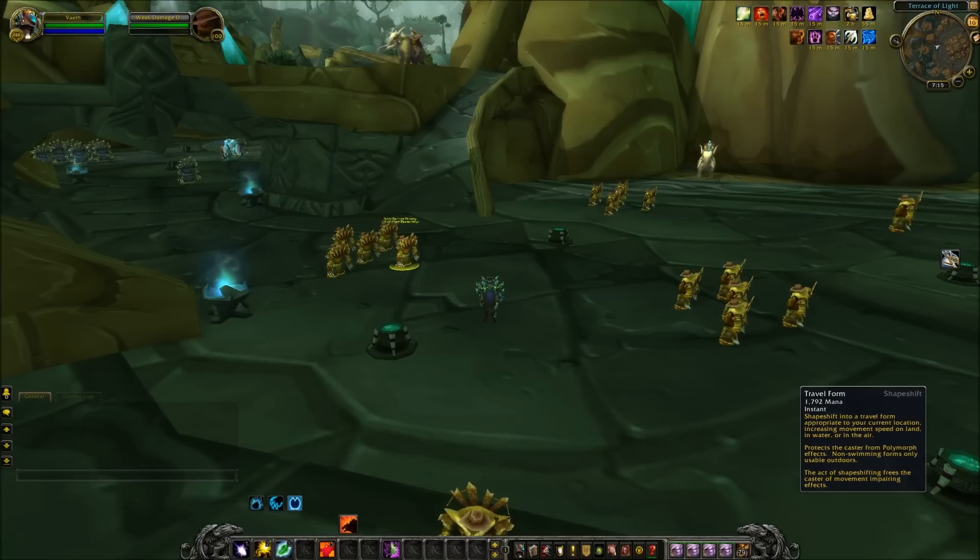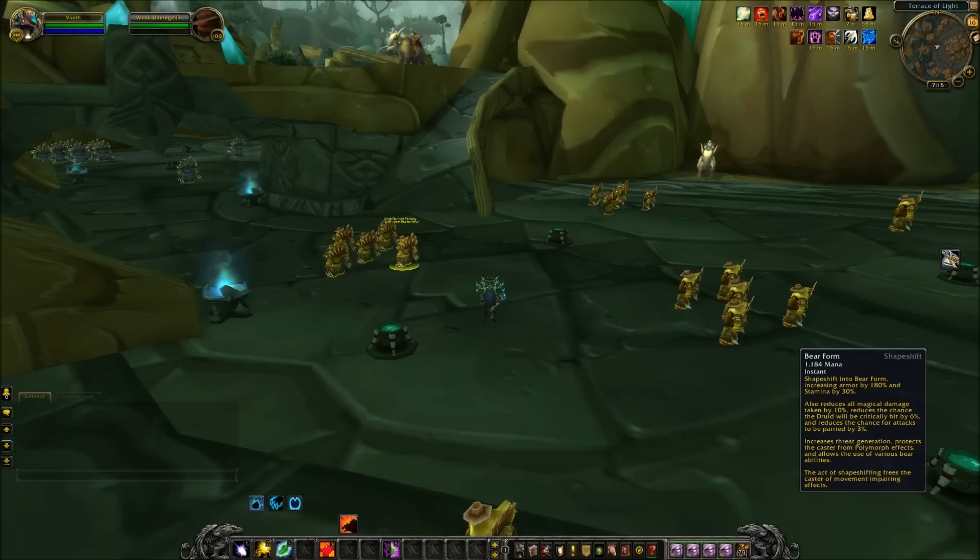Thick Hide has been merged with Bear Form, so it's effectively a removed ability baked into Bear Form. Bear Form still reduces magical damage taken by 25%, reduces the chance you'll be critically hit by attacks by 6%, and reduces the chance for your attacks to be parried by 3%. However, it will no longer grant the extra bonus armor that put it up to around 330%. Now Bear Form will only increase armor by 180%, and it will no longer reduce the cooldown on Barkskin — that's a major change to look out for.